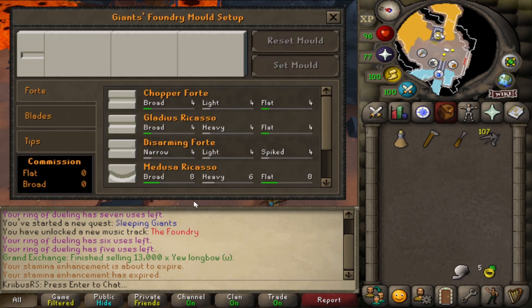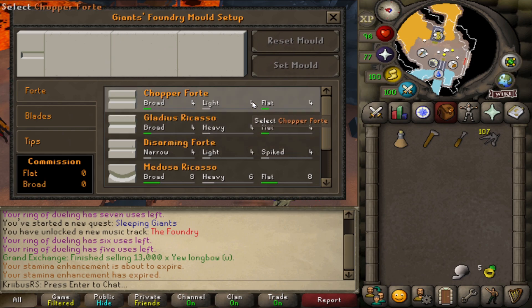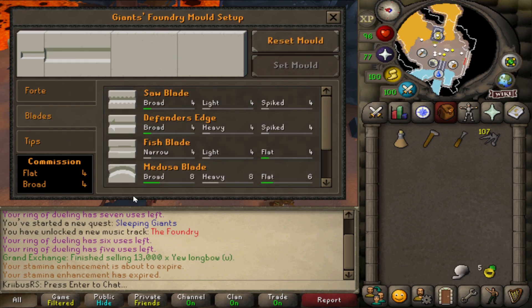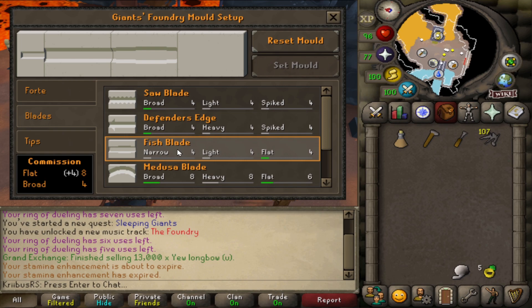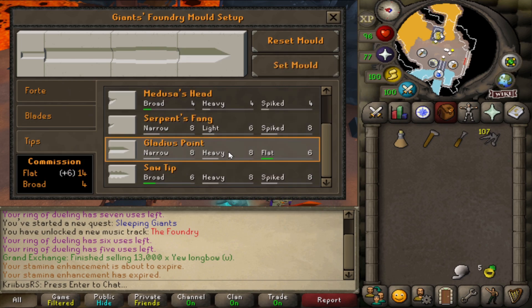Click on the mould jig and you'll see an interface. Every sword has a forte, a blade, and a tip. Since my sword was flat broad, I'll start with a flat forte, so I'm going to choose the first one. Then I'll move on to the blade — I want a broad blade, so I'll go with a fish blade. And then to finish the mold, I'm going to pick a gladius point.